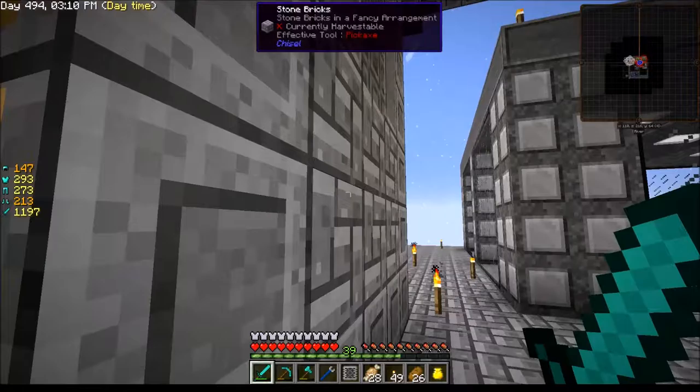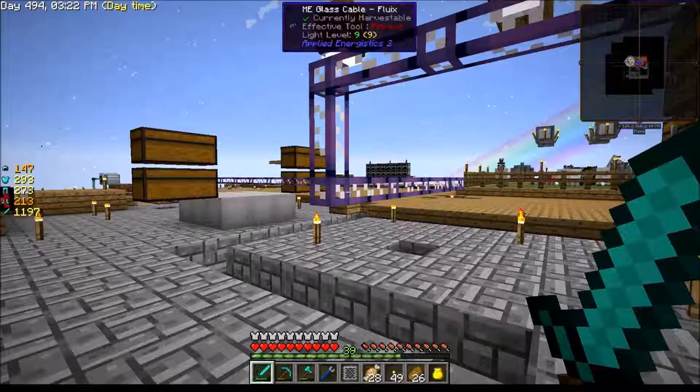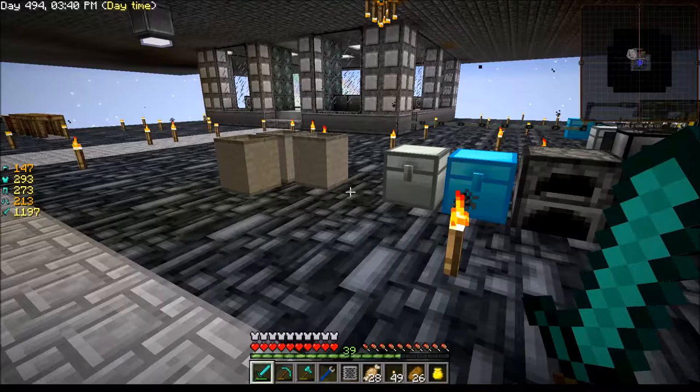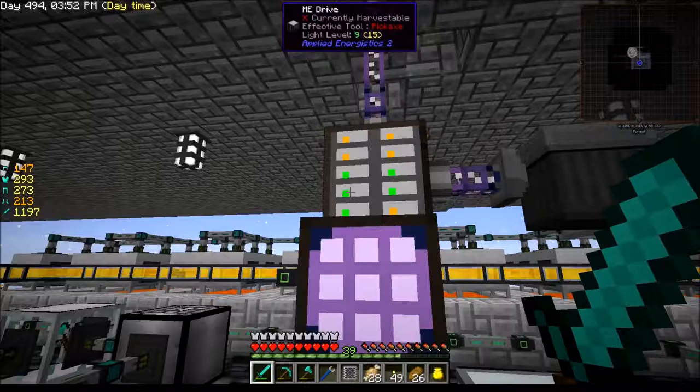I have an import bus attached to this thing and I've blocked it in so that these guys aren't hanging up on the edge anymore. I ran the import bus and I'm shooting things straight into the ME system right now. The problem I ran into almost immediately was while I was removing all the chests that were up there, letting the vacuum chest pick them up and send them through that pipeline down to the ME — this thing filled up in an instant. It was full.